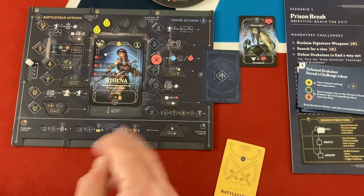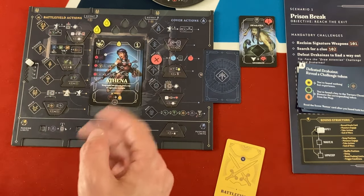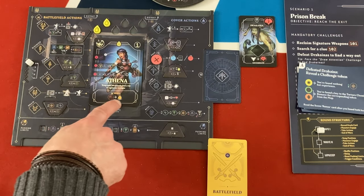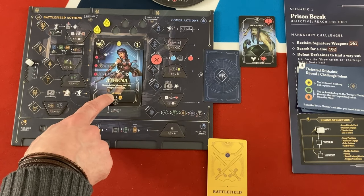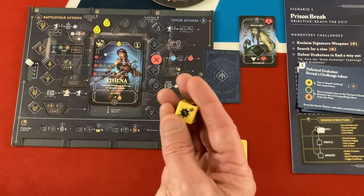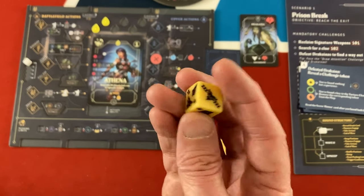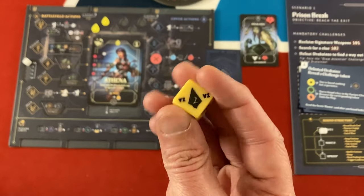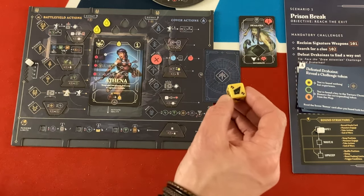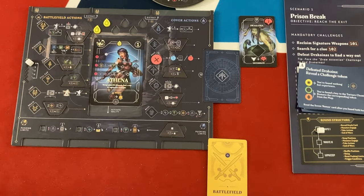We have an enemy, and with no weapons we have two options. There's a start combat option but you need a weapon. Athena could use her brawl ability - a yellow die set at the two level, meaning you're only suffering damage, and through abilities you could try to get it up to a higher face like four or six to get arrowheads. Two arrowheads would be enough to kill the Drachyna. Or the other option is to use the spinning chain - a challenge card.